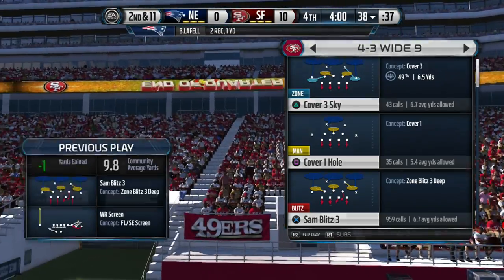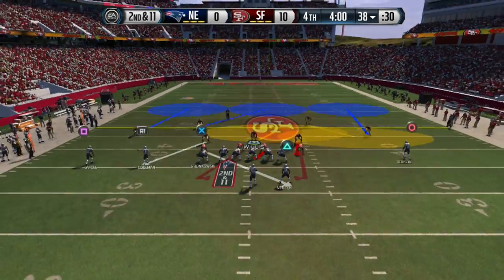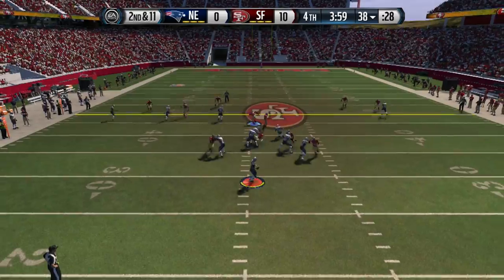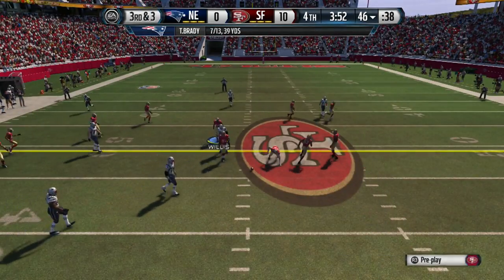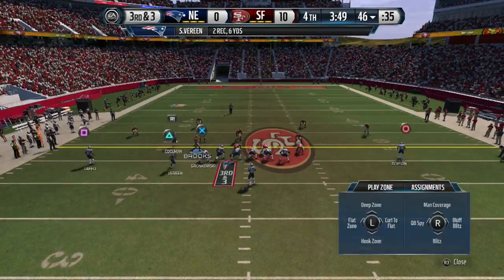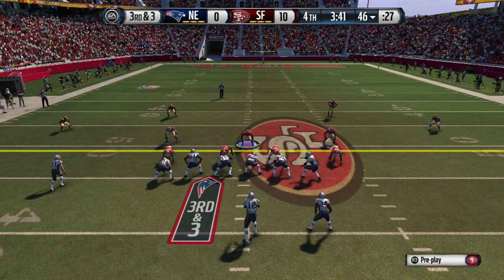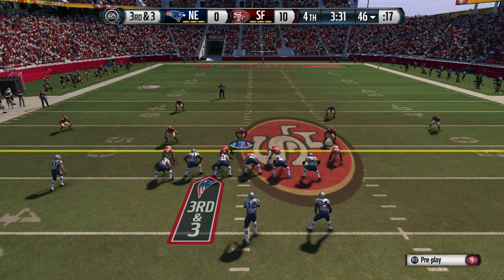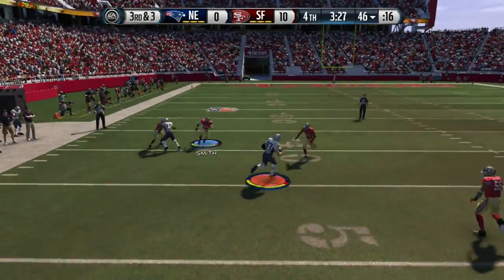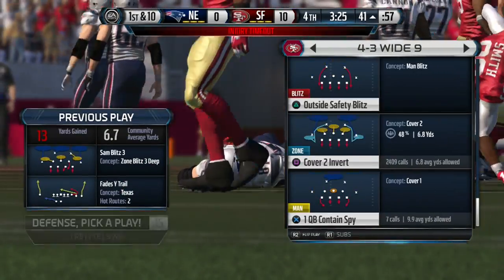Here we go in the fourth quarter — cover 3 sky sam blitz, 4-3 wide nine. I can stay in this defense unless they do something ridiculously unstoppable, then I'd like to mix it up between other defenses — more max coverage, edge blitz, safety blitz. There are also some eight gap blitzes out of 3-4 I found. Let me know in the comments if you want to know about those. We lurk the middle of the field — formation looks set — but he gets a first down.